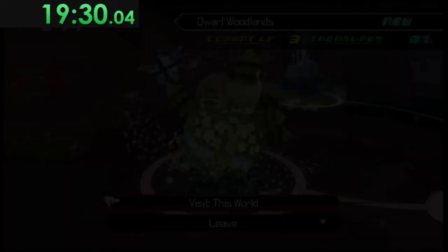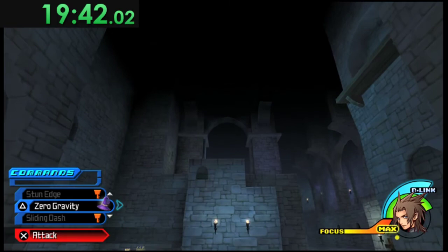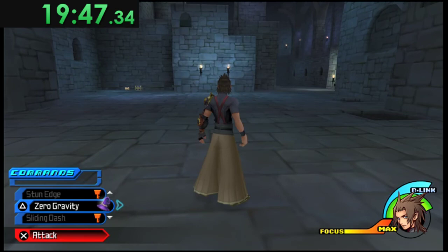Head over to Dwarf Woodlands, skip a cutscene, dash forward through a long loading screen. In this room we're going up to that platform before going anywhere else — there are three main methods of getting there.